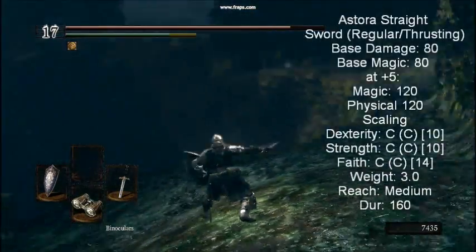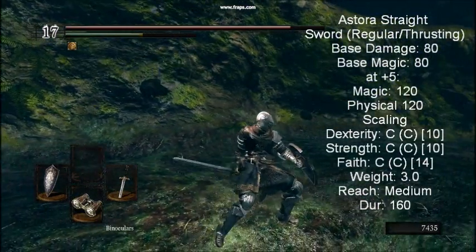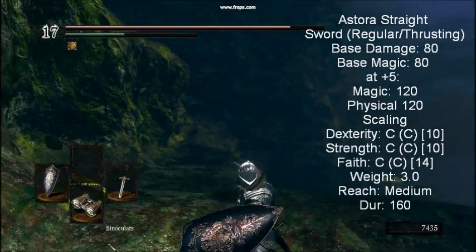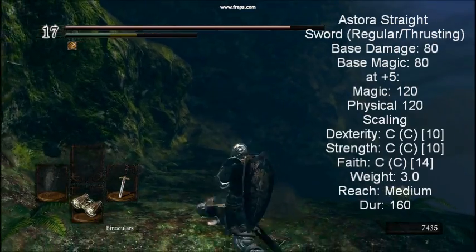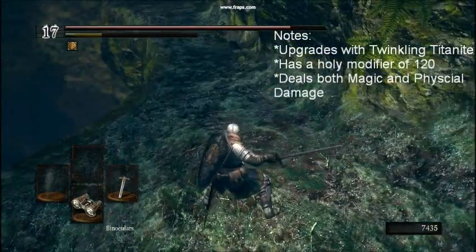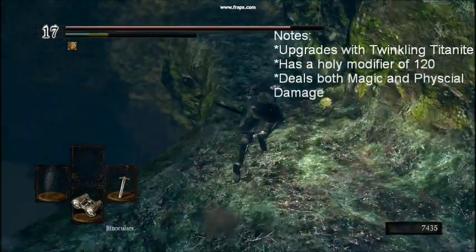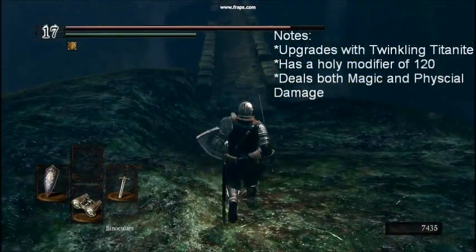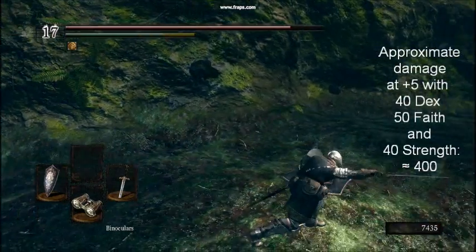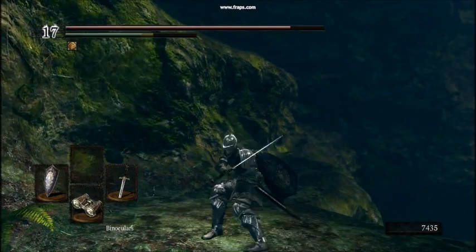This sword can be found on a corpse by an Undead Dragon in the Valley of the Drakes — a non-standard weapon that is improved using Twinkling Titanite. This is the only weapon on this list that deals magic damage and has a holy modifier. Because the damage is split into two different attack types and must pass through two defense checks, the damage is much lower than a pure physical weapon on mid to late game enemies. The holy modifier makes this weapon deal extra damage to skeletons in the catacombs and ensures they cannot reform themselves. A decent weapon for exploring the catacombs and early on, provided you can fill the faith requirement, but it's very lacking past that point.